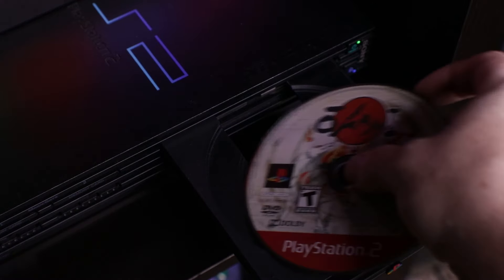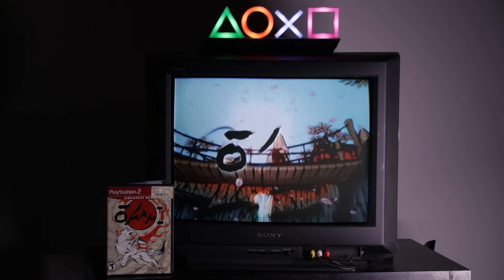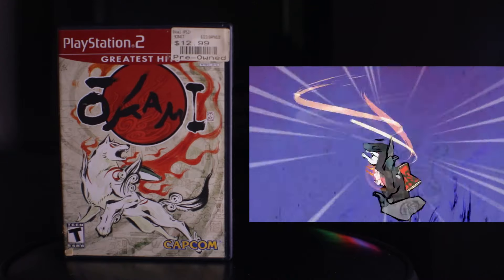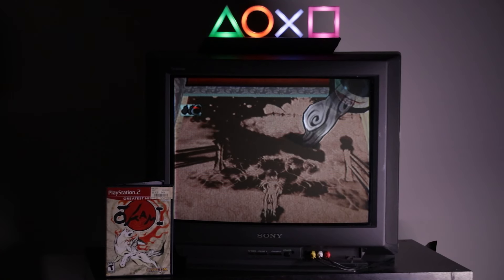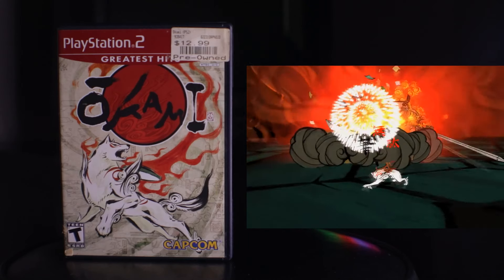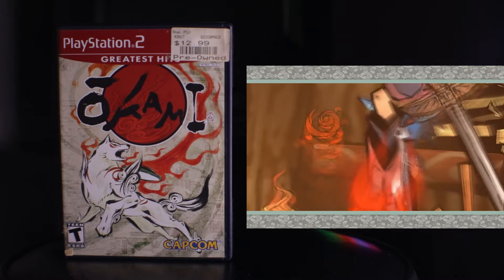First up on our list is one of the most beautiful games in the PlayStation's library, and that is Okami. Made by Capcom late in the life cycle of the PlayStation, set in feudal Japan, you are Okami — a goddess wolf there to protect the world. The story follows a demon released back into the world, and Okami must contain it using the powers of the sun goddess. The cel-shaded art style is absolutely beautiful, and the celestial brush mechanic helps you solve puzzles and defeat enemies with slashes of a paintbrush. The 3D platforming and action make it one of the most essential games on this list.